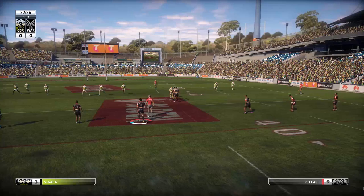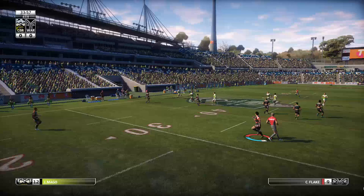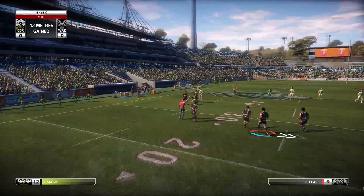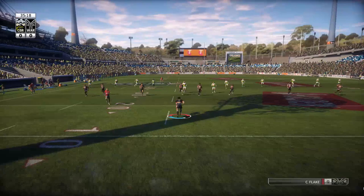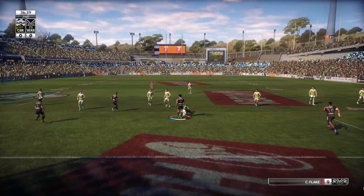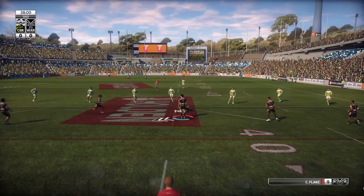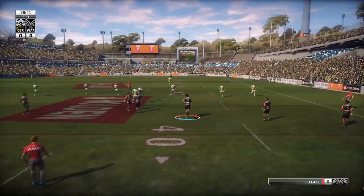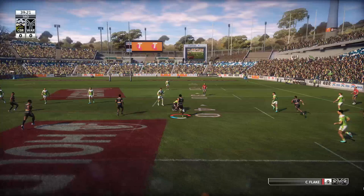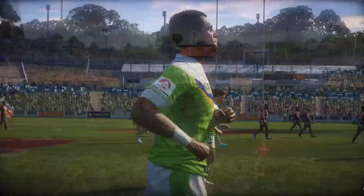Flake makes a two-man tackle — still nothing on the scoreboard 30 minutes gone. Can someone score before half time? Flake is doing a lot of work here. Canberra come left side with room and numbers, but it's easily dealt with by the Warriors' defense. The kick comes straight down Flake's throat — he runs it back. Just three minutes to the break, still nil-nil. Flake runs short side looking for numbers, but the offload just can't come. A good first half from both teams but unable to be separated — nil-nil.